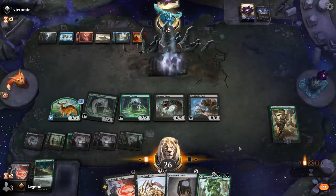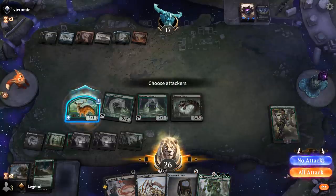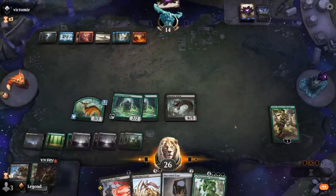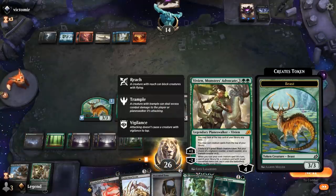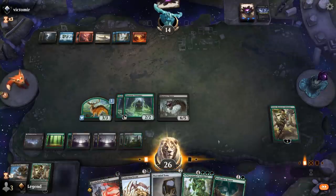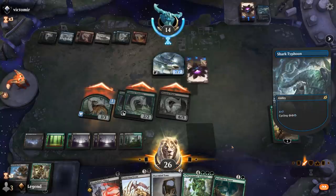Move to combat — they should be dead unless they have removal here. Erebos' Intervention to kill the Troll — could have also decided to kill the Worm, but this makes sense. We'll hang on to Symbiosis. Another Vivian on top. Symbiosis doesn't work with Vivian's minus-two since we're not actually casting a creature spell. So we'll just attack. This would be 13 damage, but my opponent found Shark Typhoon sadly — that's going to ambush the Massacre Worm. We can kill the Shark with Thirst pretty easily though.